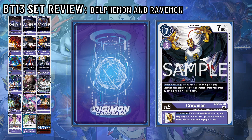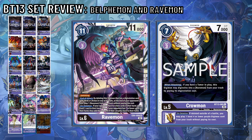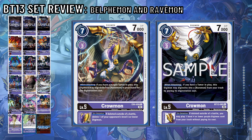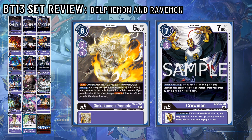Chromon adds another option to Ravemon decks, being a bird-type Digimon that synergizes with the EX4 one. When attacking, if you have a Tamer in play, you may Digivolve into a Ravemon from Trash by paying its Digivolution cost. Not only do you have easy access to Ravemon in your hand now with EX4, but the Trash as well — two options makes it all the better. On deletion, you may play one level 4 or lower purple Digimon from Trash without paying its cost, meaning with a memory fixer, you can Digivolve into a Ravemon from Trash when attacking. End of attack with EX4, you can delete it and do another damage with Digimon like Kakumon Promote for the rush factor.